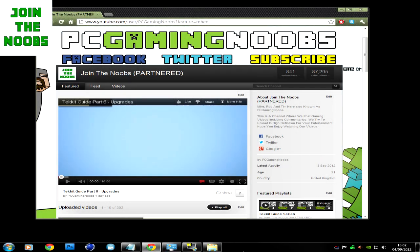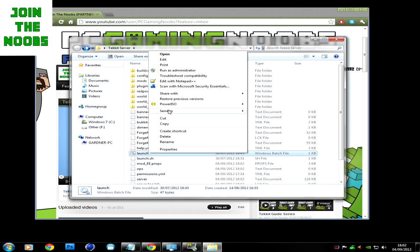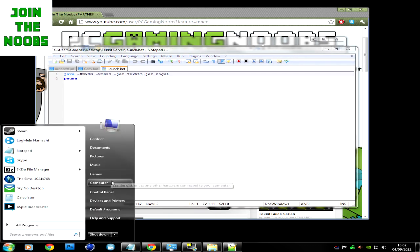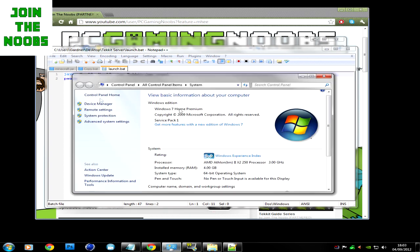The next thing is if you don't have enough memory. What you want to do is click on the Launch.bat and edit it with Notepad++. Basically it's these two numbers — that's the minimum RAM and that's the maximum RAM it's trying to use. To find out how much RAM you have, click Start, right-click Computer, Properties, and check Installed Memory — I have 4GB.